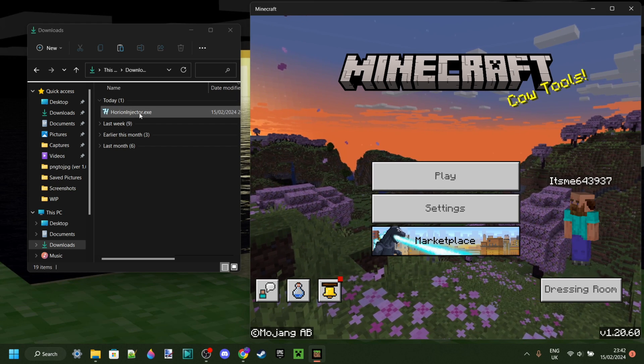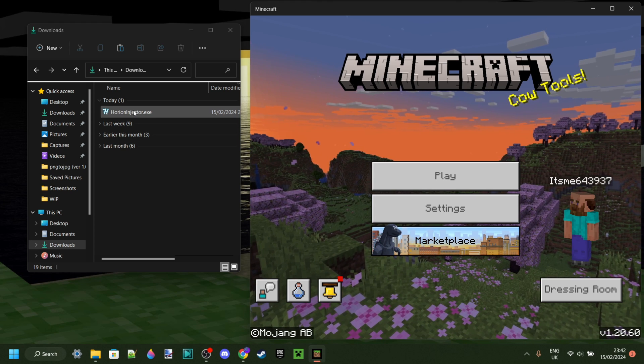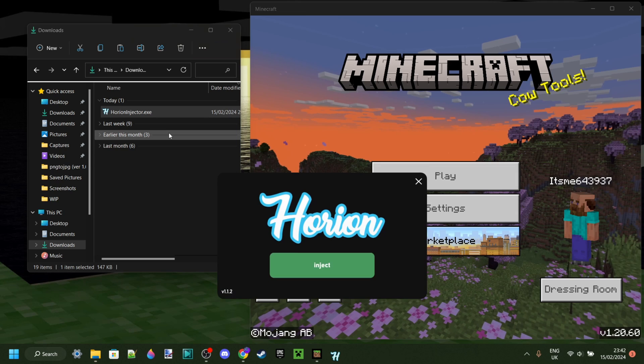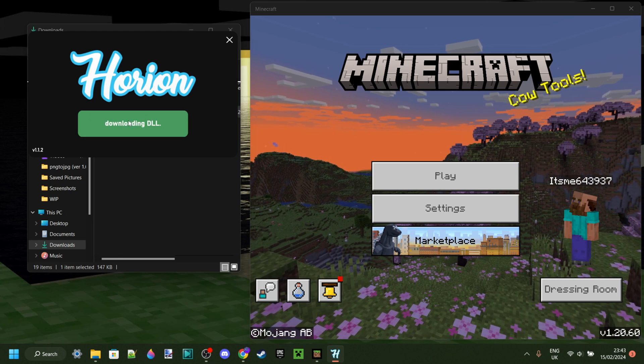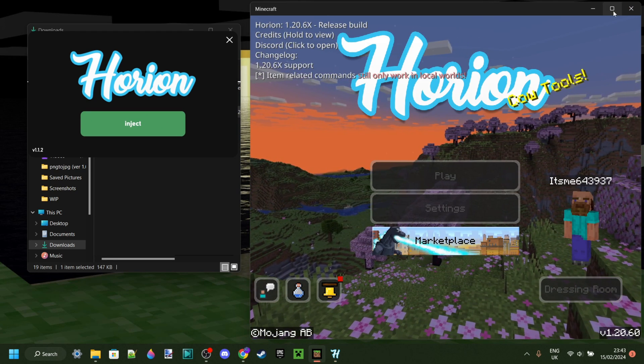So here we are in the downloads folder, and the great thing about Horion is the fact that you don't actually need an injector as it is one itself. So you can double-click on this that we just downloaded to open it, and then simply click on the inject button. As you can see, for 1.20.60, it has been injected.